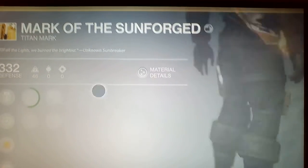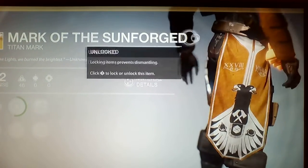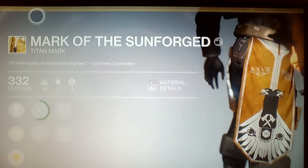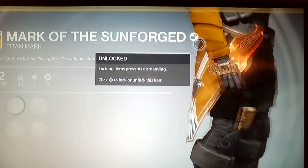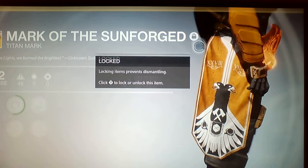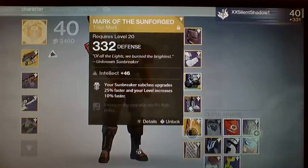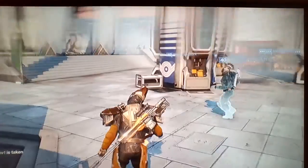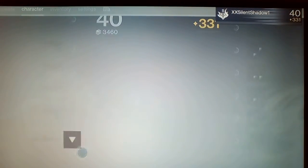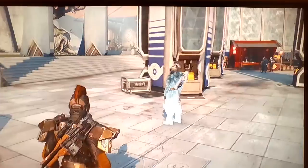I came into Destiny and I got this exotic with the powerful-looking hammer on the side - that is pretty sick. I'm not dismantling this. So we got two exotics on the right side and you get the exotic mark. I just got it today. I also got a new emote - that's the possessed one, just don't worry about that one.